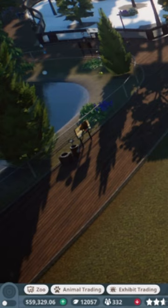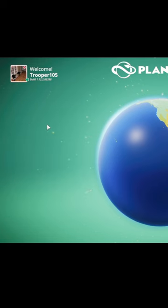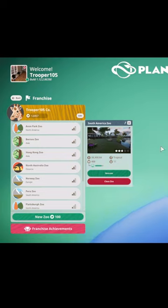This is Trooper 105 and this is how to get credits in Planet Zoo. The first thing you want to do if you're in franchise is open it up — every 24 hours you'll get free credits. So log into Planet Zoo every 24 hours.